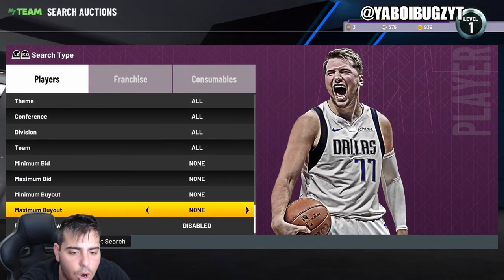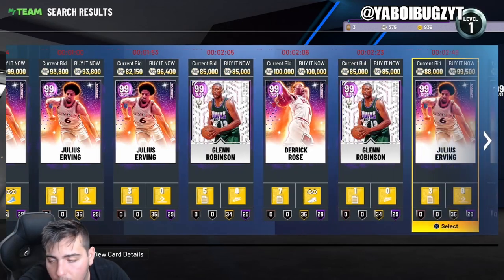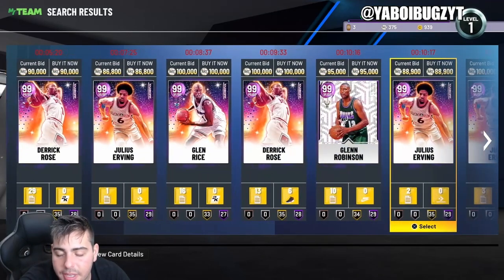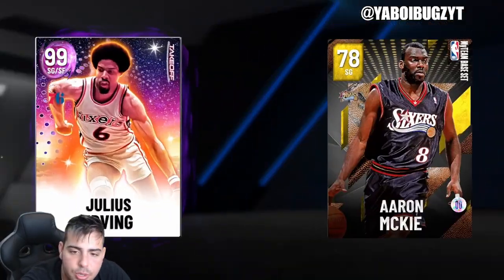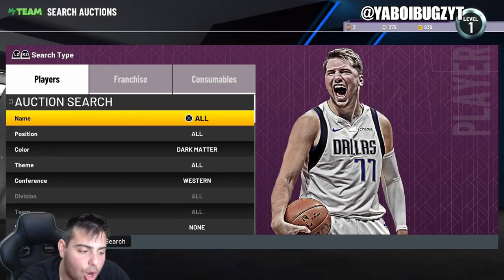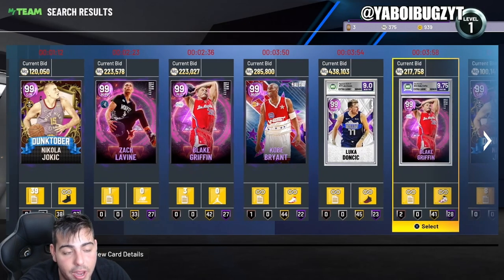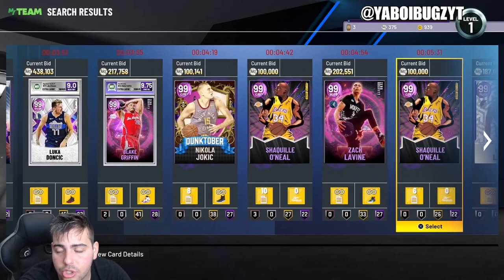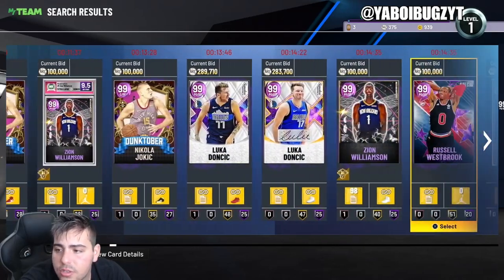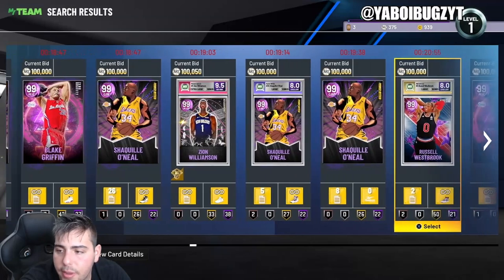The last filter I'll show is dark matter. With the eastern conference filter, there are too many players — Bucks, Bulls, Sixers — so you can't snipe effectively. Here's a tip: switch to dark matter western conference. There are far fewer listings, and you can find players like LaVine, Jokic, Kobe, Luka, Shaq, Dame, Zion, and T-Mac. Western dark matter is another great filter to make a lot of MT.